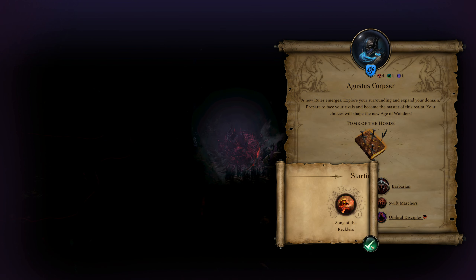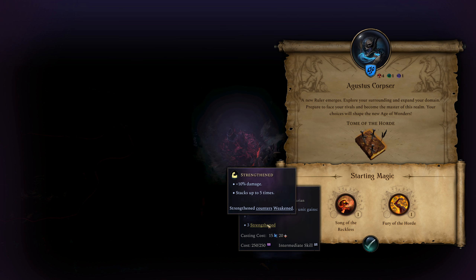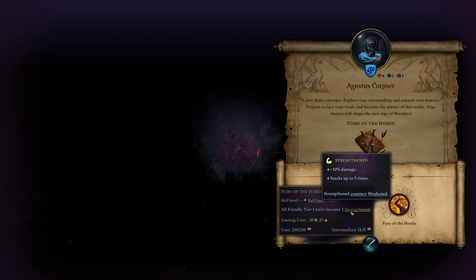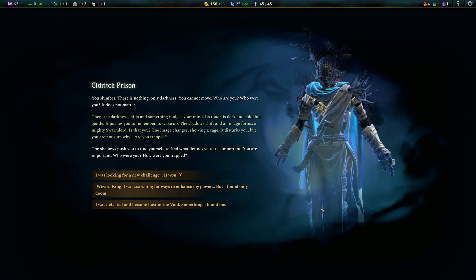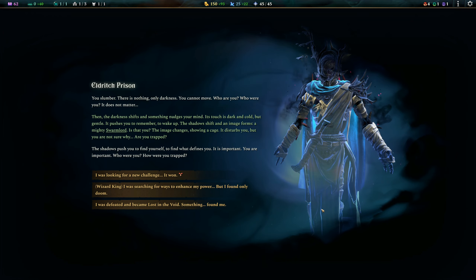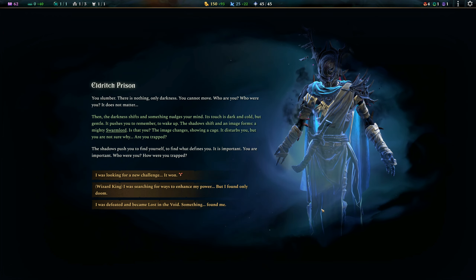Okay, pretty straightforward. We're going to start with Song of the Reckless, Berserk, Strengthened, and Fury of the Horde — that's pretty good. So our two summons that we get in every battle get hit with a Strengthened along with our other units. Here we see Eldritch Prison. You slumber — there is nothing, only darkness. You cannot move. Who are you? Who were you? It does not matter.